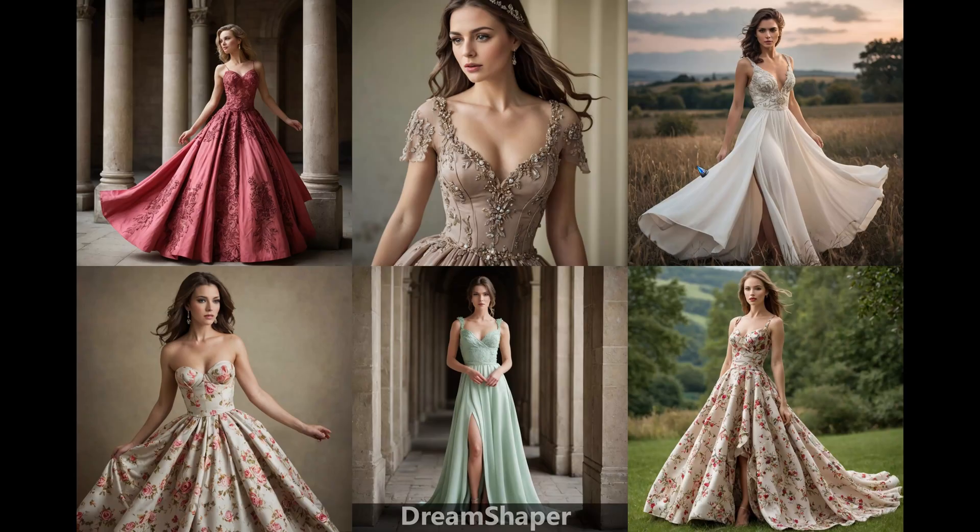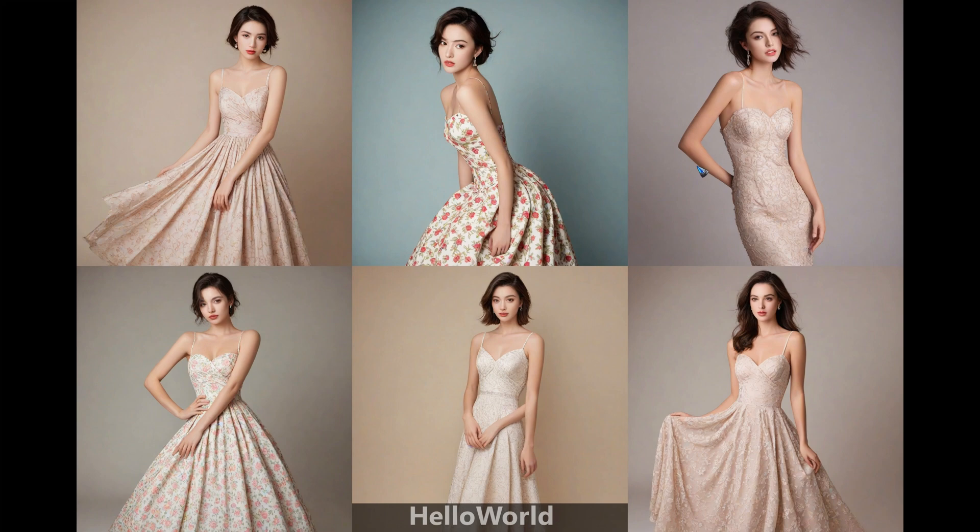Let's move on to another prompt — this time a woman with a dress, still a photograph. Starting again with Dream Shaper, the variety is great. We get all kinds of different dresses, different women, and different backgrounds, and these are not cherry picked — again seeds 0 up to 5. They look good in my eyes. Hello World does it again with similar images, similar backgrounds, similar girls. The pictures are not bad, but the skin is much too smooth to my liking.